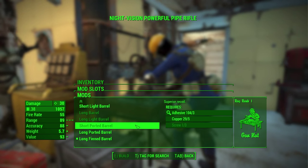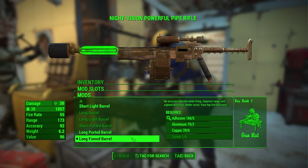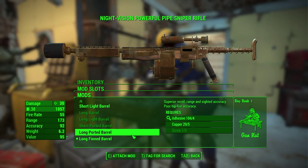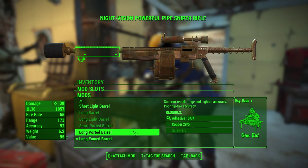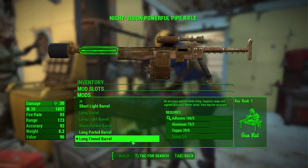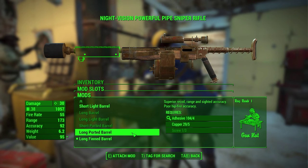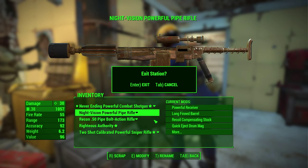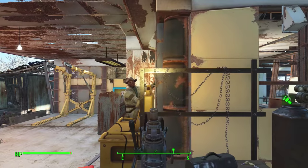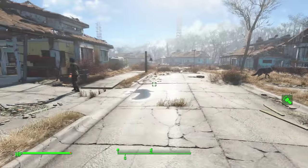Another thing I did is I replaced the barrel. Before it was a long ported barrel; now it is a long finned barrel, which doesn't actually affect the stats really at all, but it says it has no accuracy penalty while firing. So I guess it just improves your accuracy somewhat. It didn't hurt — it's supposed to be better. Alright, so that's everything I've done: gone from settlement to settlement, made a couple of weapon modifications.